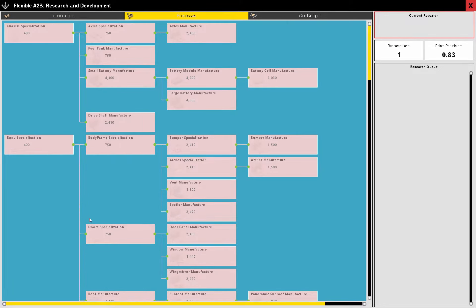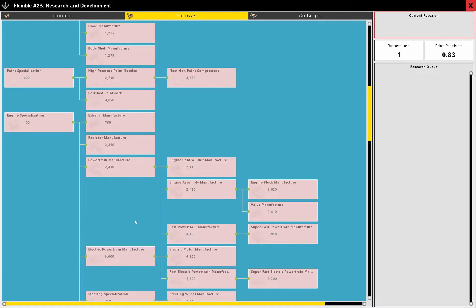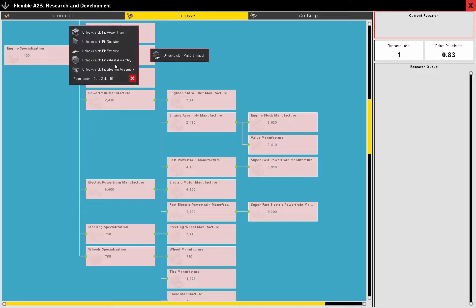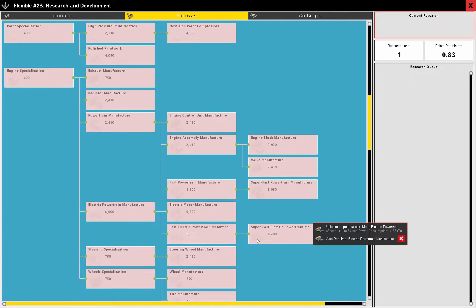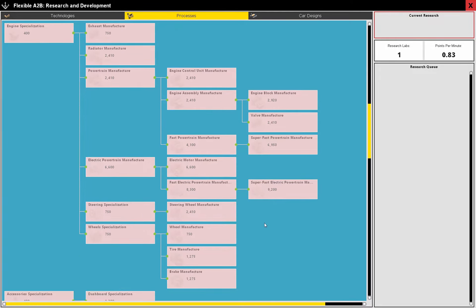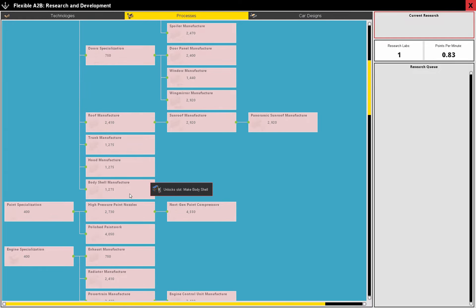We could think about what we have on a car — I think brakes were one of the things. Look at all the engine stuff — a huge amount of engine stuff we could start making in-house. That's a lot of research to get to. Brake Manufacturer — we can make brakes, but that's a huge amount of research to get into to do that.